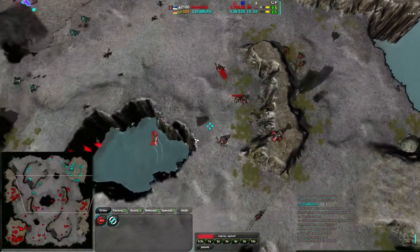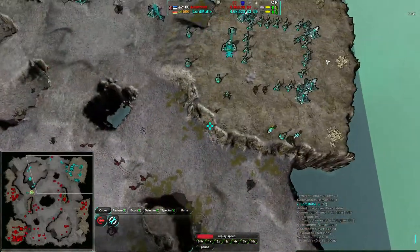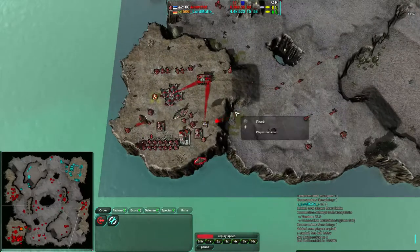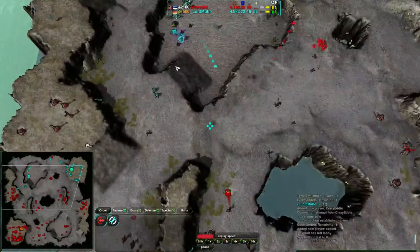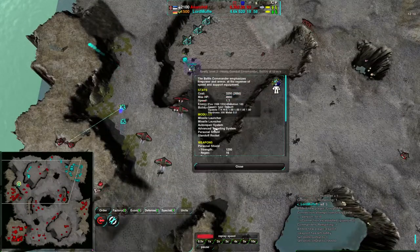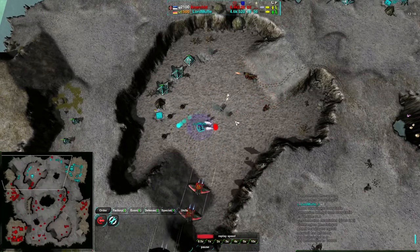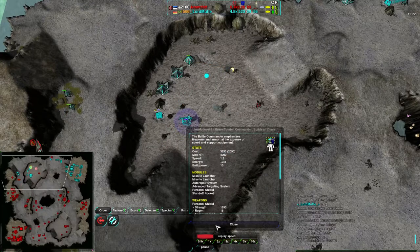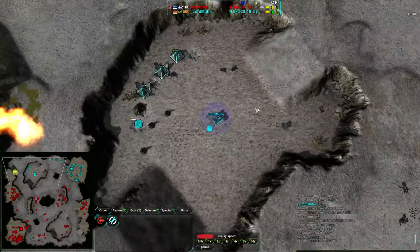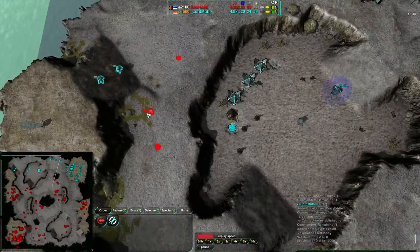Anarkid is continuing to attack with the Phoenixes, but he's actually not picking great targets. He could have gone for Lord Muff's base and dealt with the factory right away. He has so many Phoenixes and Shadows in his base but is only now focusing on this — selecting all the Shadows. For some reason he's going straight for the commander instead of the factory. Because if he gets rid of the factory, Lord Muff is done.